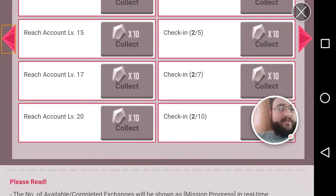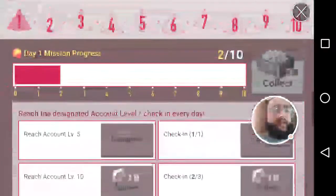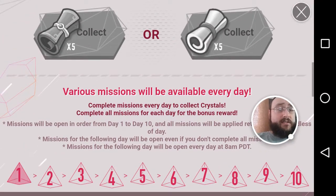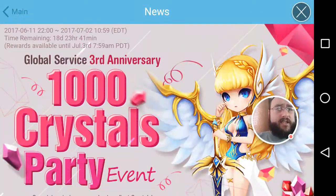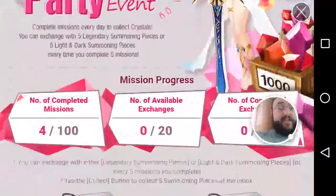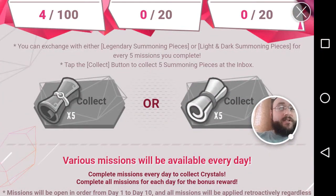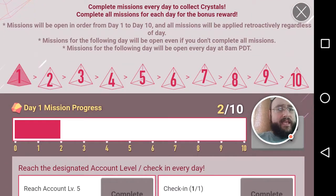We're at day two of three check-in. Definitely check this out because they're giving away up to 1000 free crystals if you complete everything. It's going on for another 19 days. You can get all these free crystals and exchange them for scrolls — either Legendary Summoning Pieces or Light and Dark Summoning Pieces. Can't go wrong there.